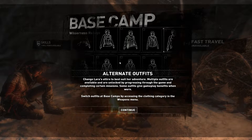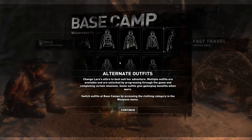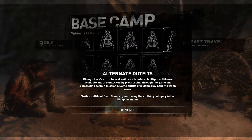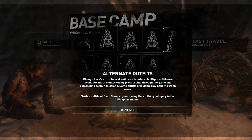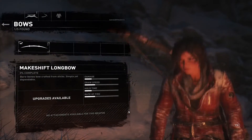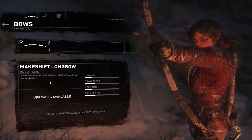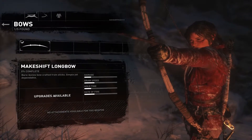Alternative outfits change Lara's attire to best suit her adventure. Multiple outfits are available and are unlocked by progressing through the game and completing certain missions. Some outfits give gameplay benefits when worn. Switch outfits at base camps by accessing the clothing category in the weapons menu. Bows — makeshift longbow. It's 0% complete. Bare bones bow, crafted from sticks. Simple yet dependable. Upgrades are available.